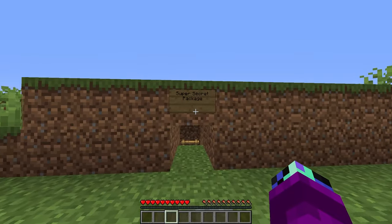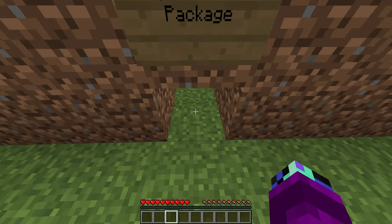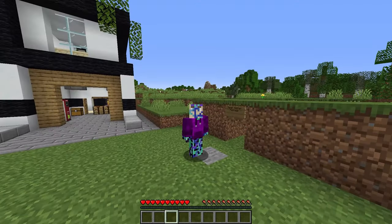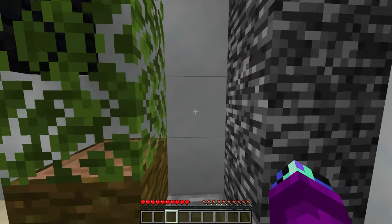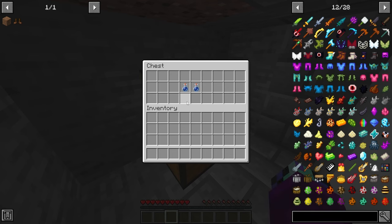Wait a minute. What is this sign? Super secret package? I kinda wanna see what's inside of here. It's only a one block tall hole, though, so I can't really fit. Wait a minute — I know what we could do. There's actually a secret room in our house, and this is where we store all of our shrinking potions. So let's grab one real quick.